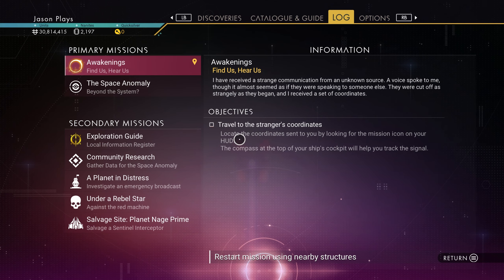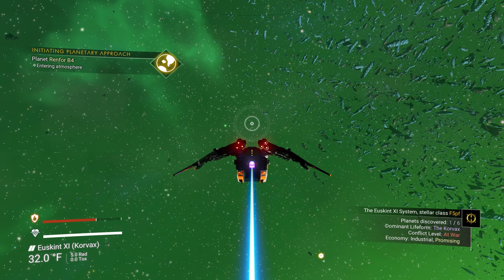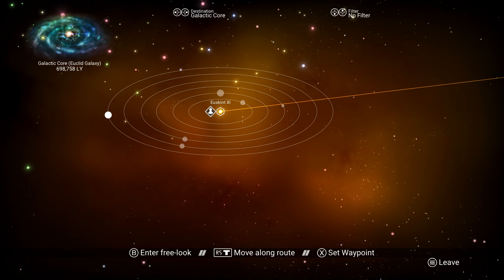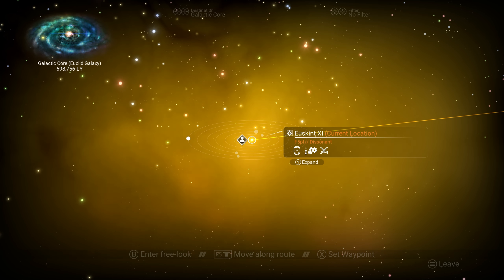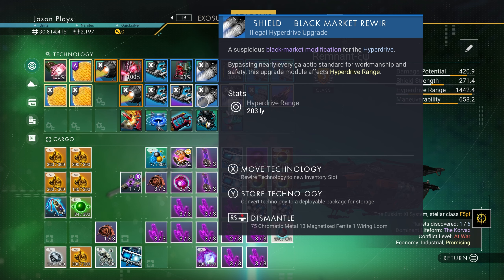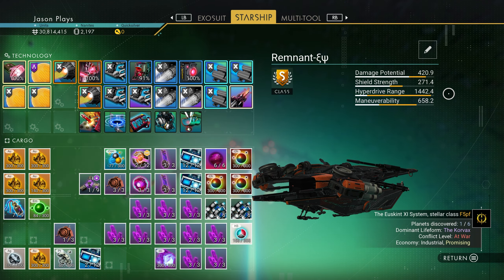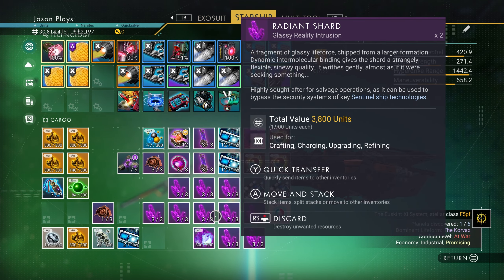Now, before we go too crazy in here, let's do this. Just for reference, we are at 698,000 light years from the galaxy core. You see that up at the top left-hand side of the screen, and we have a decent hyperdrive upgrade. We're up to 1442 on our distance, and we have a lot of shards here.